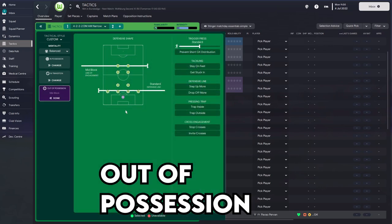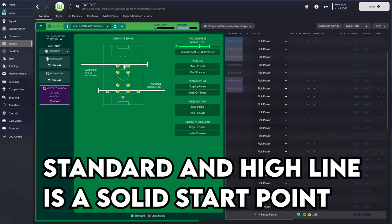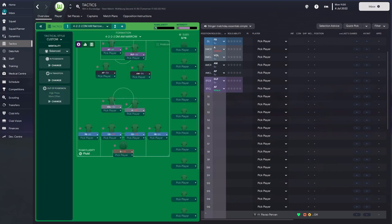We start with possession settings. I'm quite liking the standard line of defense for this setup, but I'm going to push it on a bit because I'm going to have a lot of players in this area of the pitch. I'll use a high press. Because I'm planning to go quite aggressive in player positions, I'm not going to trigger too much of a crazy press — I'll keep it to 'more often' for now. A standard defensive line matched with a high press line of engagement is not a bad place to start if you're building your own tactic.